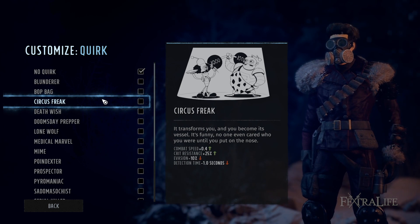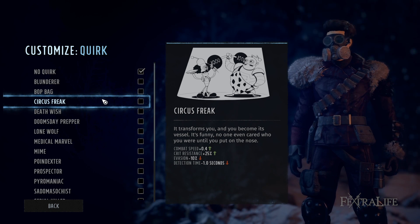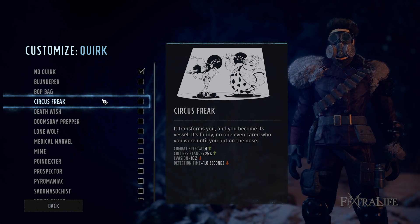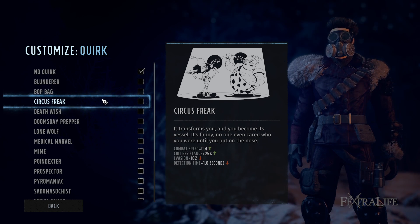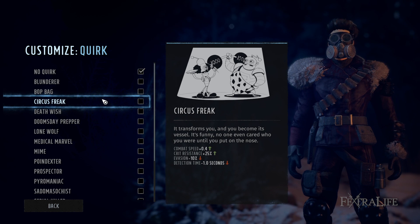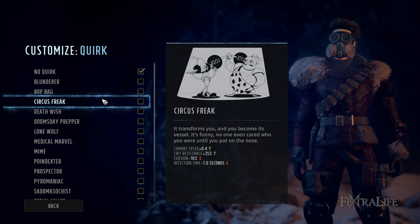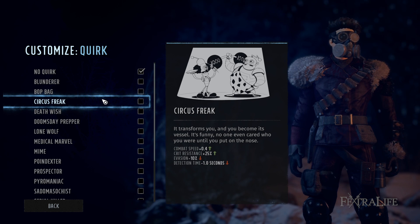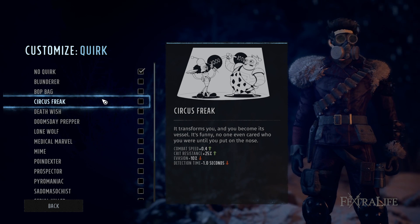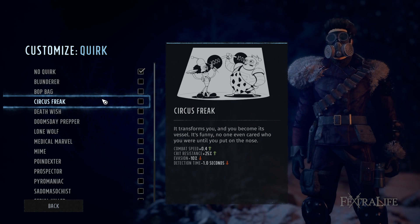Circus Freak increases combat speed and gives crit resistance, but reduces evasion and detection time. This might be good for a character trying to get into melee range — the lack of evasion hurts a little and detection time hurts, but it doesn't reduce initiative at all, so your team should still go first if you have high initiative. It removes the stealth element from that character, but if you just want to run in and hit something whether they know you're coming or not, it's good for that.